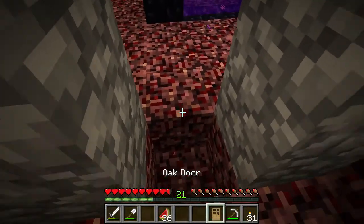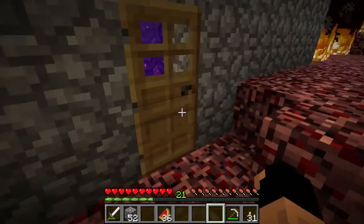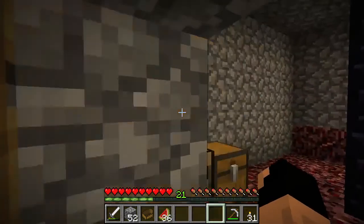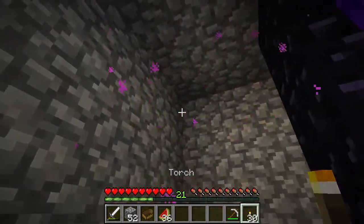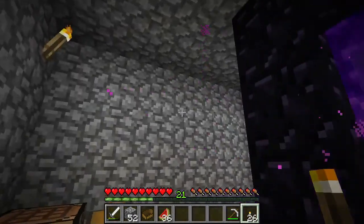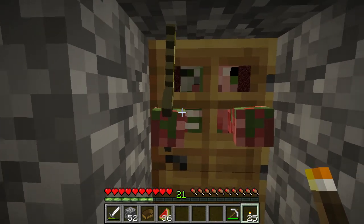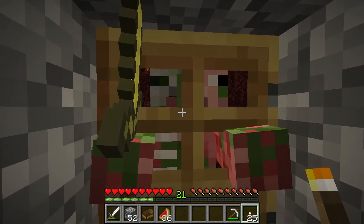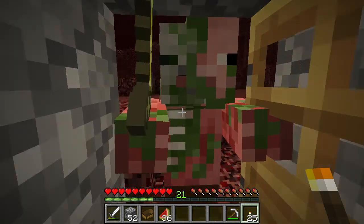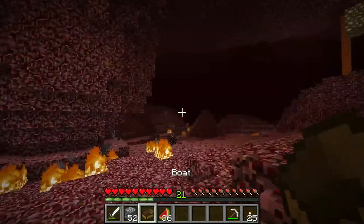Let's go ahead and lay down our door — I want the block under the door to be solid so the door isn't broken by it. There we go. We're also going to want to light up the inside of this, because zombie pigmen do spawn in here sometimes and can come through the portal. We don't want to have to deal with them.